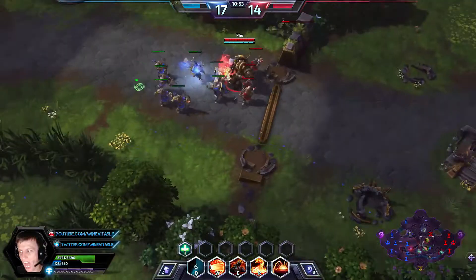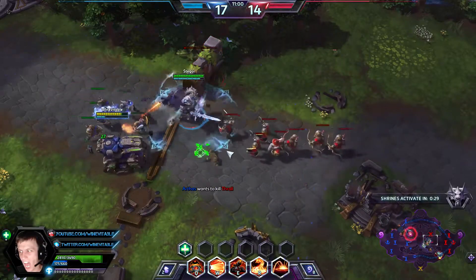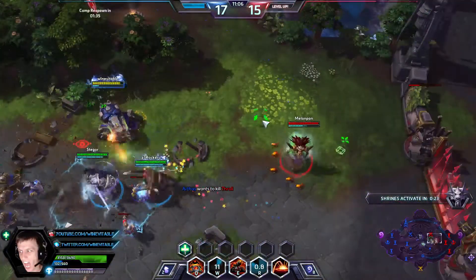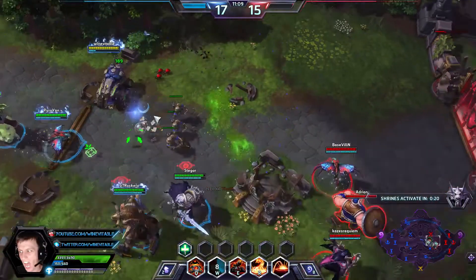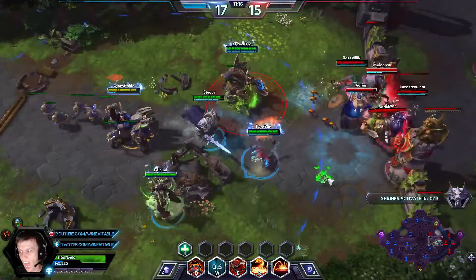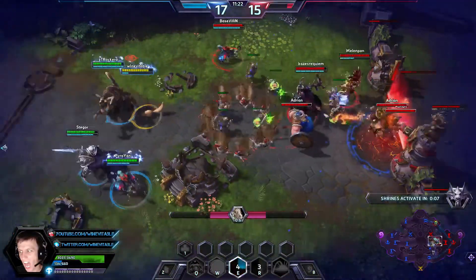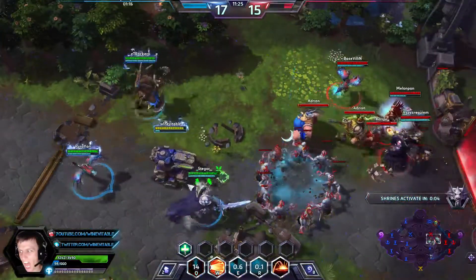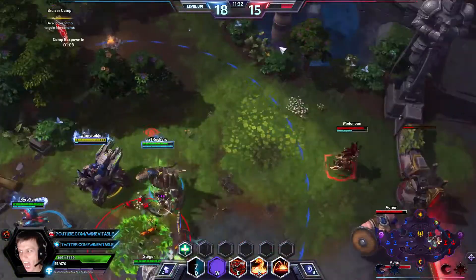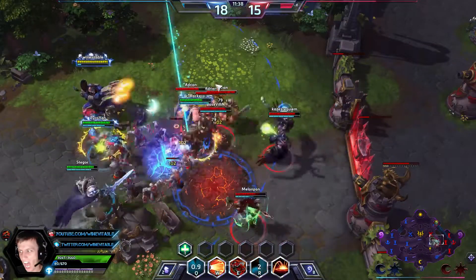I'm not going to try and get a keep because their whole team's up and we're a little spread out. I'm going to push mid back — might be able to get a kill on Thrall. You're a little bit slower in Siege mode, so I could have probably moved up first before casting. You want to try and get as much splash as possible. The Vikings are a great target for it.